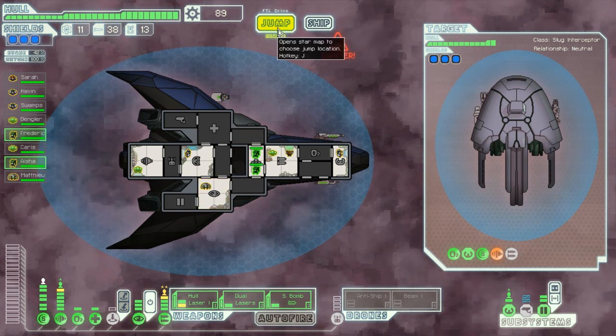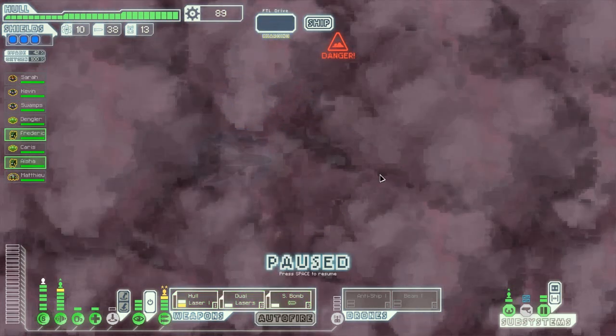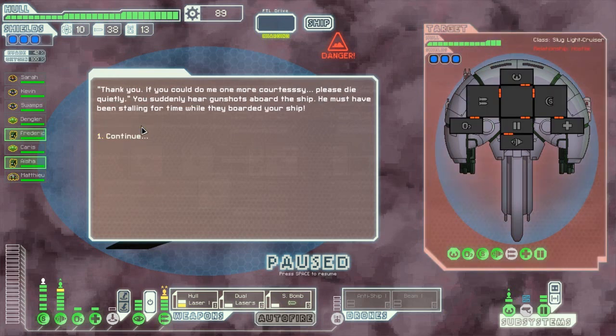It's going to be the end of the episode. Let's go here — possible ship, i.e. possible person whose ass is going to get kicked. A slug transport ship is stationed near the beacon with a military escort ship. They message us: 'We've been waiting for customers for ages, care to see our wares?' Sure, why not. Before we get ahead of ourselves, some ground rules: we accept no trades, coupons or refunds — purchase is final. We hold no liability for products damaged post-sale, we offer no insurance or customer service.